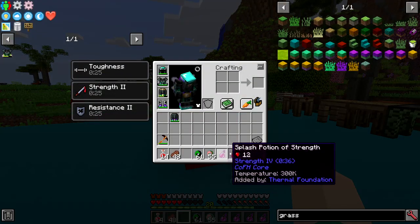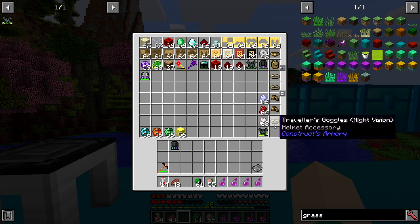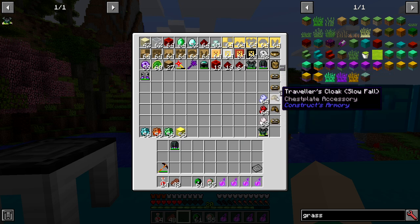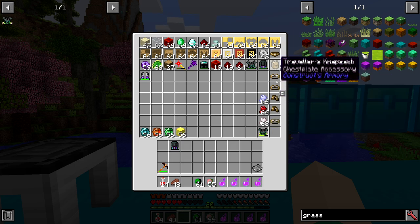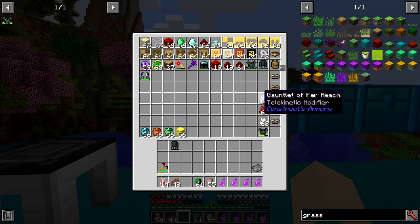By the way, all these accessories are going to take one modifier on your pieces, and they're slot-specific — this one's for the helmet, this one's for the chest piece — and you can only do one per item. A lot of them I wouldn't say are super useful for single player, but the night vision might be cool along with a couple others, so you can look through those.